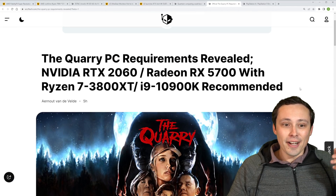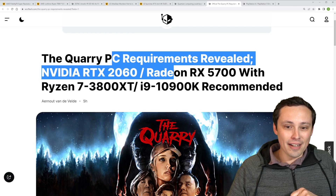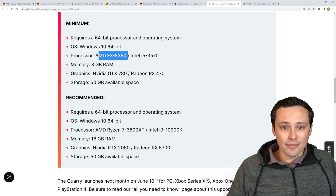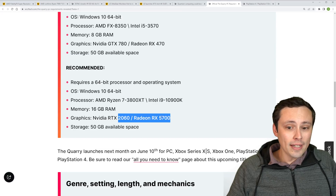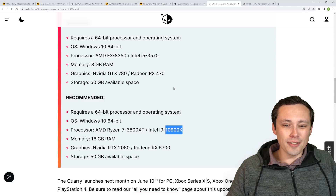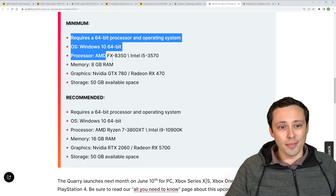The Korī PC system requirements have been revealed. The minimums look pretty low and reasonable: 8 gigabytes of RAM, an AMD FX 8350 or Intel i5-3570, and a GTX 780 or RX 470. To run it well, you're stepping up quite a bit — an RTX 2060 or RX 5700, 16 gigabytes of RAM, and much more modern CPUs like the i9-10900K. They're not providing any performance targets or resolution info for these tiers, and the game launches on June 10th.